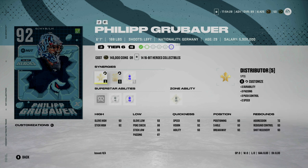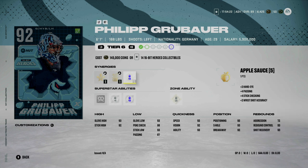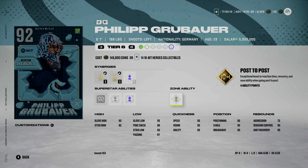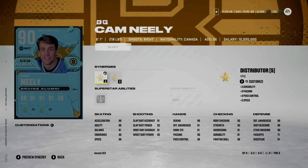Lastly in net we have Philipp Grubauer. He has Distributor, Buzzing, or Fly the Zone as speed synergies, as well as Magician, Light the Lamp, or Bombarded, with an unchangeable synergy of Applesauce. Zone abilities include Contortionist, Butterfly Effect, No Timer, and Post to Post. I like the card but don't love it — at 6'1, 188 pounds, I would probably avoid Grubauer.